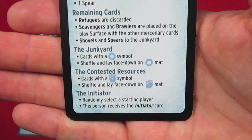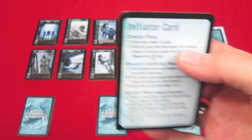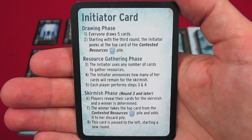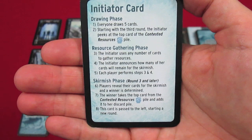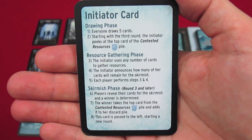The contested resource stack — cards with a fist symbol — are shuffled and placed face down on the contested resource mat. The initiator is randomly selected as the start player. The initiator card tells you what to do in the game: the drawing phase where everyone draws five cards, and starting from round three, the initiator peeks at the top card of the contested resource deck. There's also a resource gathering phase and a skirmish phase, which begins at round three.